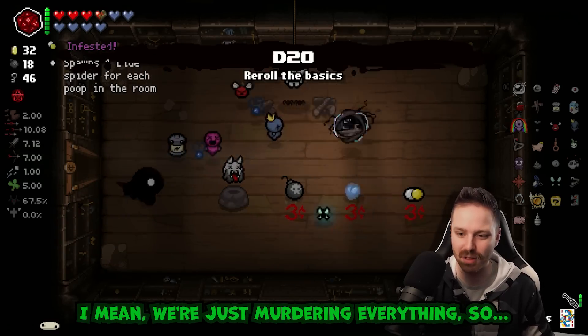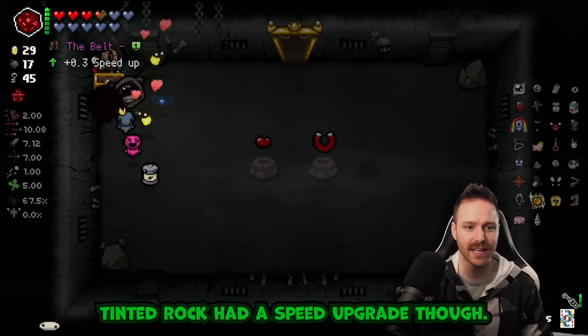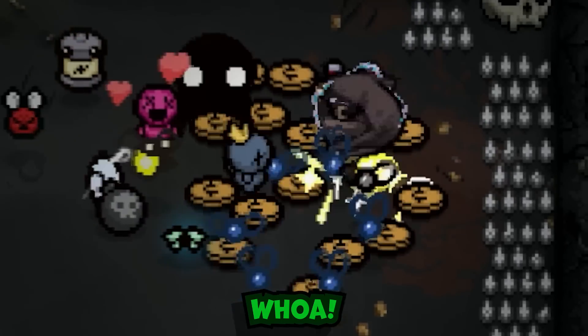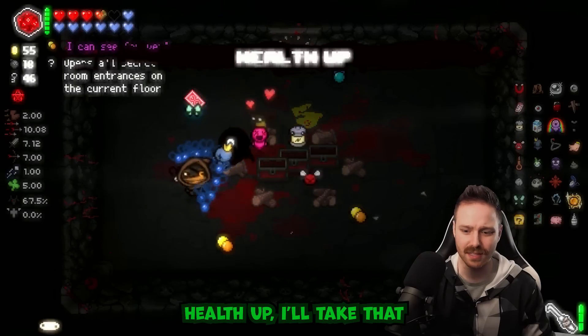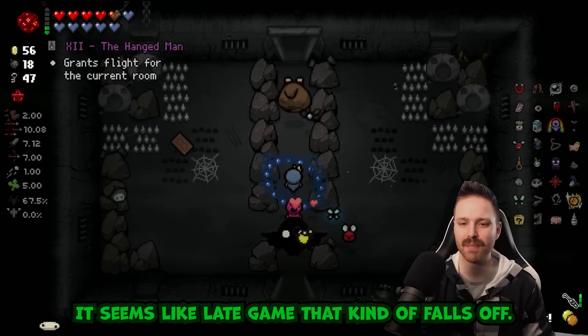I don't see myself using Krampus's Head for damage anymore - we're just murdering everything. That's a bunch of garbage. Tinted rock had a speed upgrade though. Polyphemus, Almond Milk - whoa! Last curse room - what is up with these curse rooms with all these pills? Health up - I'll take that.